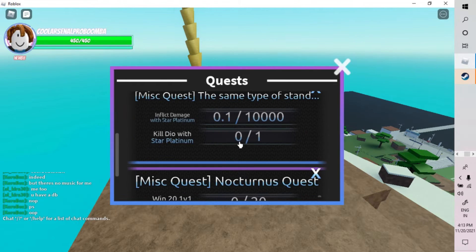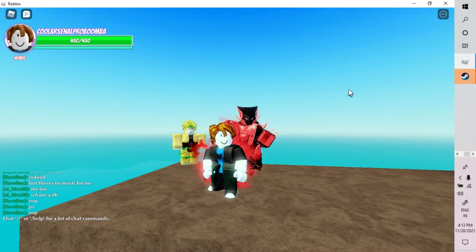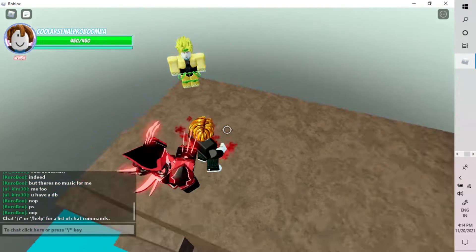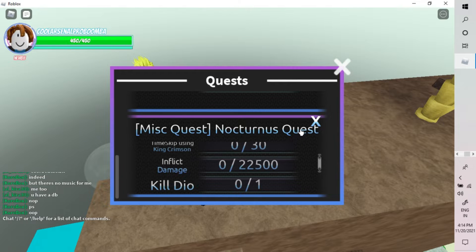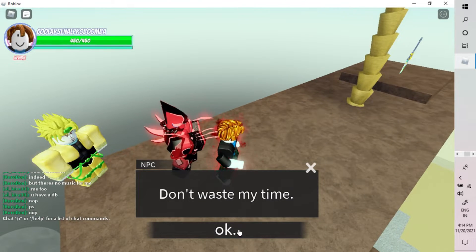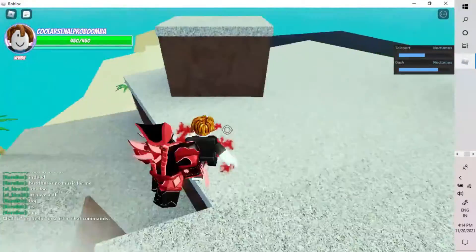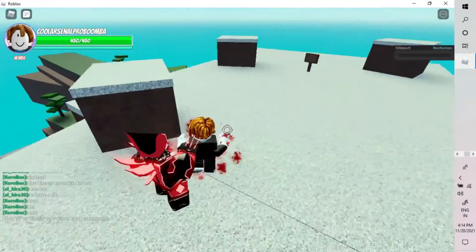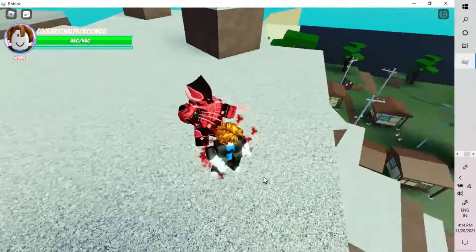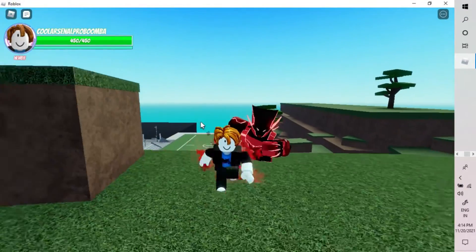Now if you go into quests, you'll see the Nocturnus quest. Once you press M, click on the quest and complete all the objectives, then come back to Dio. Scroll down and press the option — he'll reward you with The World, the yellow time-stop stand. Then use an evil fragment on The World and you get Nocturnus, easy as pie.